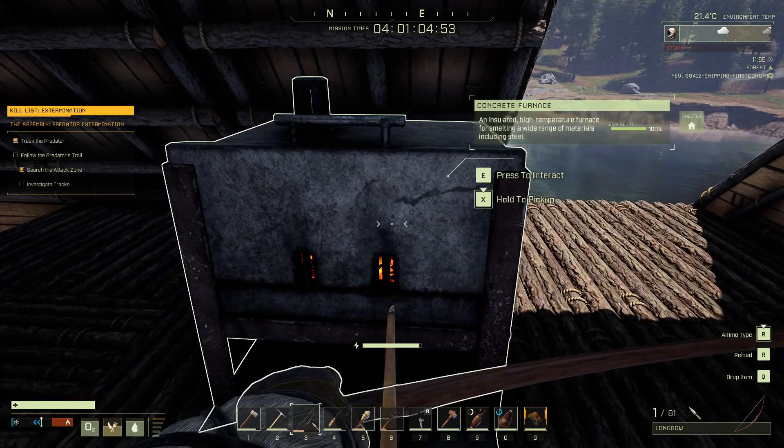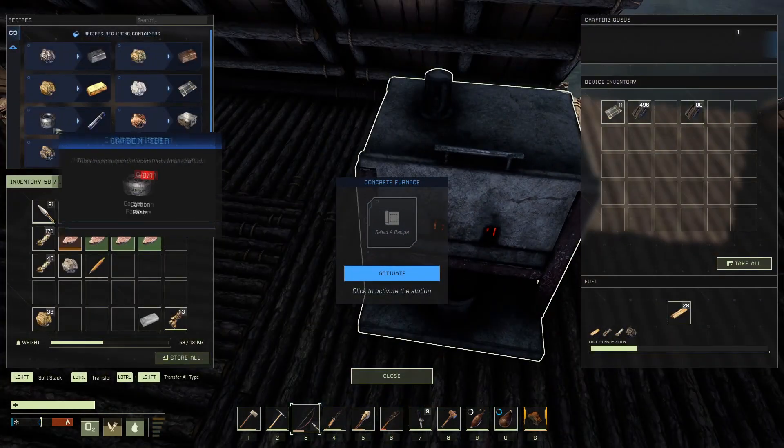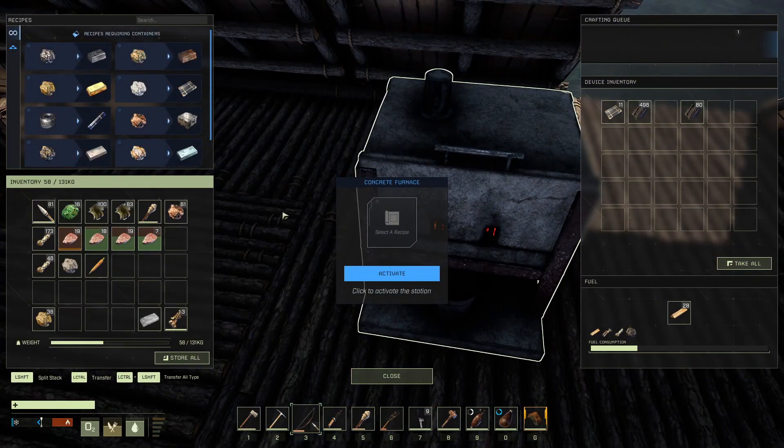Then you go to the concrete furnace, click on it, and that needs to make steel.